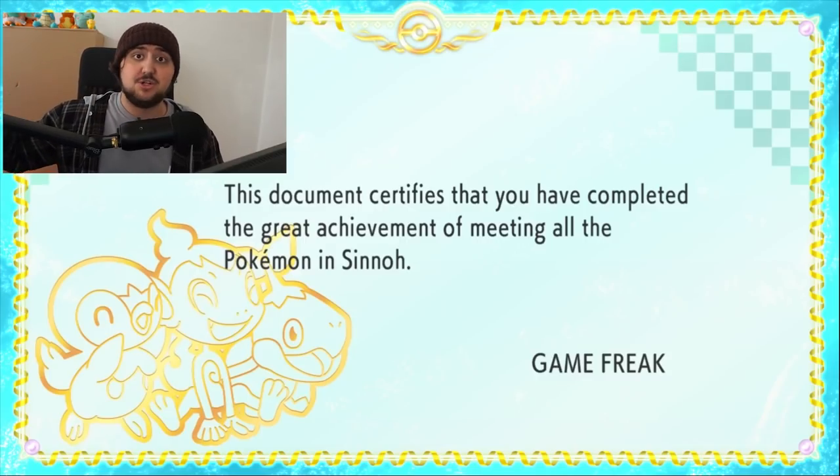If you complete the National Dex, you can also get the Shiny Charm from the Masuda-looking character. That covers everything you get for completing the Sinnoh Pokédex in Pokémon Brilliant Diamond and Shining Pearl. Thanks for watching — if you enjoyed the video, drop a like below, and I'll see you on the next one.